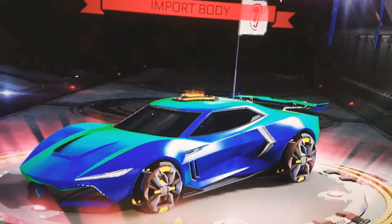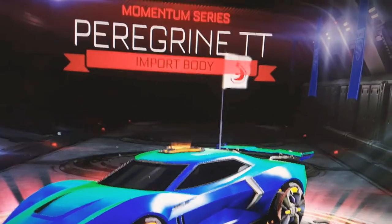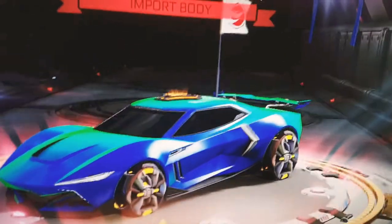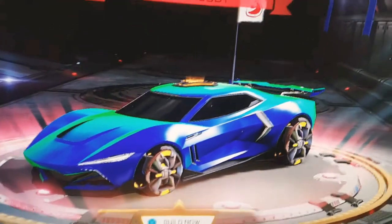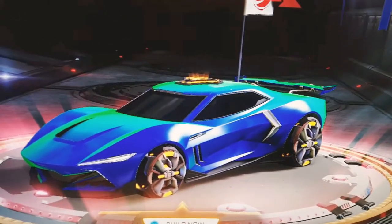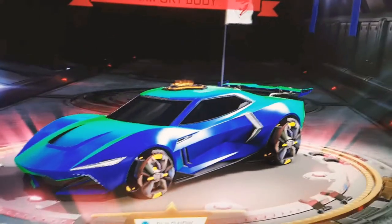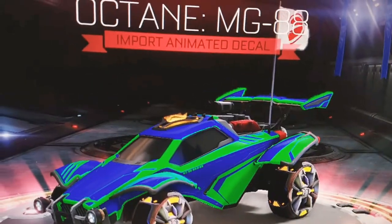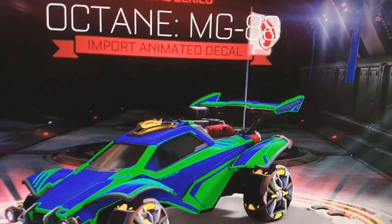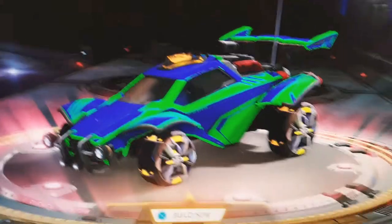Now we have an Import Body which is the Paragene Grind TT. I actually have two of these blueprints — just imagine I have two blueprints of this car. Anyways, on to the next Blueprint. This is the last Import Blueprint: the Octane MG88 Animated Decal. It looks pretty cool — yeah, that's it.